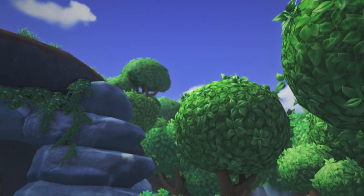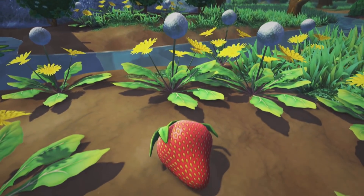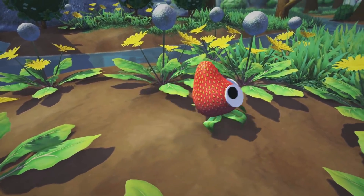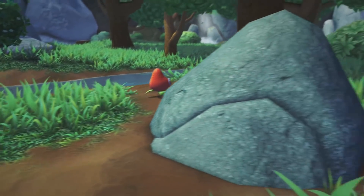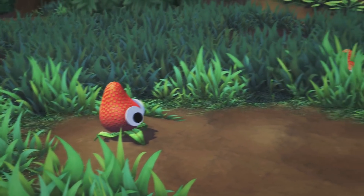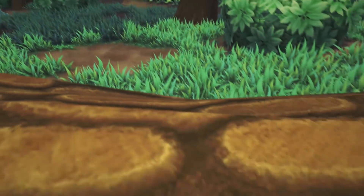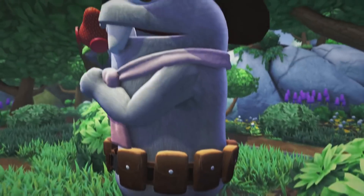Next up is Bugsnax — probably the weirdest game shown off at the PS5 reveal event. From the creators of Octodad, this indie game takes place on Snacktooth Island, where the titular food-insect hybrids live. It's a first-person adventure game and a cross-generation title with PS4, taking advantage of the DualSense's haptic feedback. This really reminds me of when Viva Piñata was a launch game with the Xbox 360. Weird times.